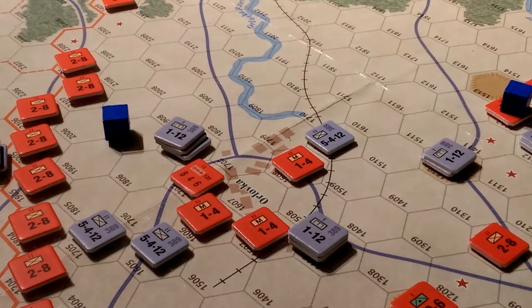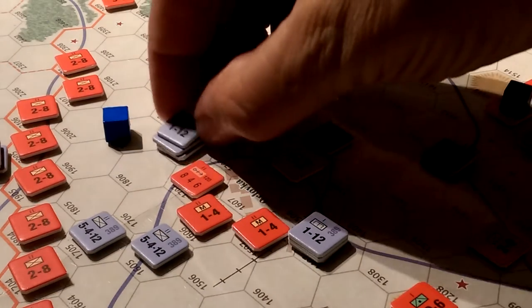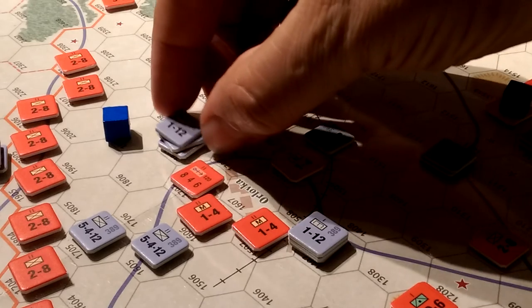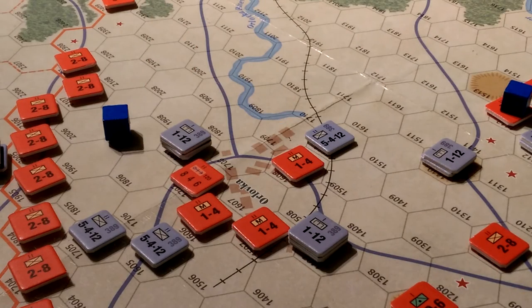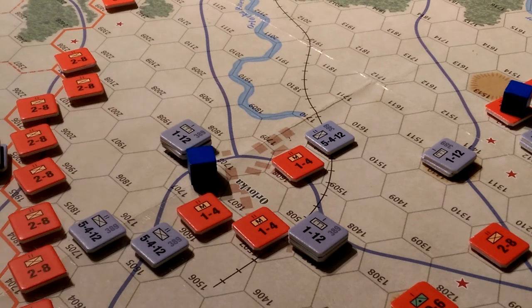Now these guys are going to attack and they have 10 to 11 combat strength. I rolled a two for them — with 11 combat factors across three units — okay, so that guy's dead. I don't recall anything about advance after combat. That's right, we have breakthrough points and we'll deal with breakthrough points in another video.